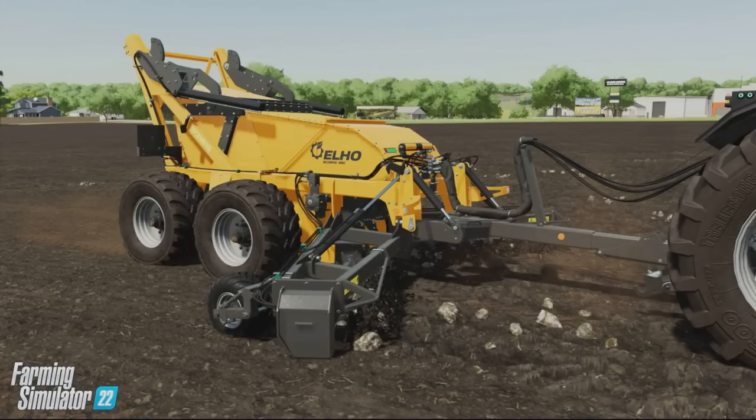New feature: stone picking. There's more information on this. Stones lie dormant in the ground — when cultivating or plowing, stones can turn up on your field. Depending on what kind of cultivator you're using, the size of stones varies. Using a subsoiler you will dig up some larger rocks compared to shallower groundwork. The deeper you dig, the bigger the rocks you're going to be pulling up.